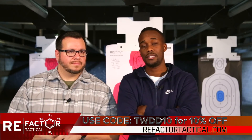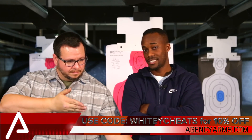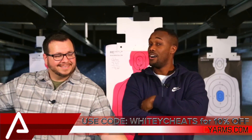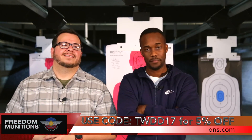But first, DRock, what discounts do our fans get? RA-Factor Tactical, you get 10% off using TWD-10. Also Agency, you get 10% off using the discount code YDCHEATS with line burners. Also on 50 Munitions, you get 5% off — that will be TWD-17. You should use those codes — YDCHEATS, TWD-17, TWD-10. And let's get to the drill.